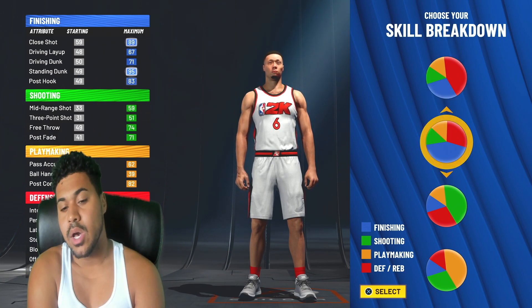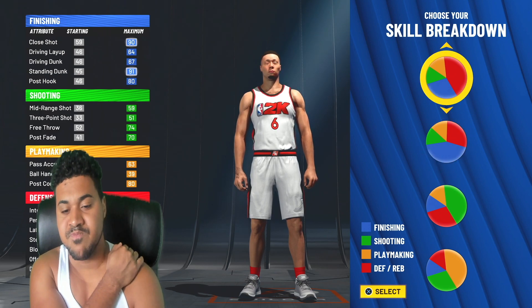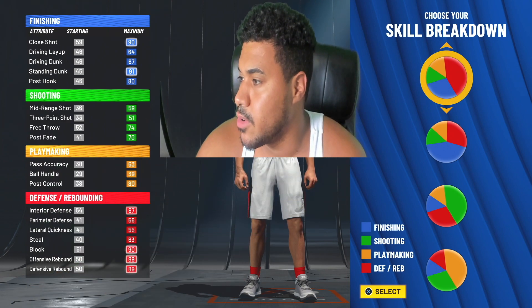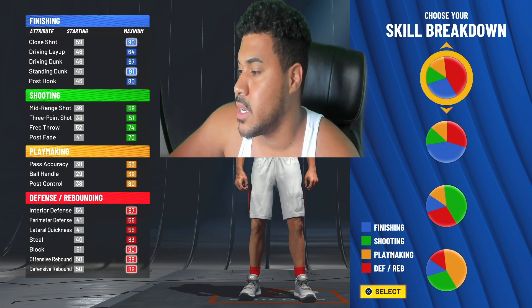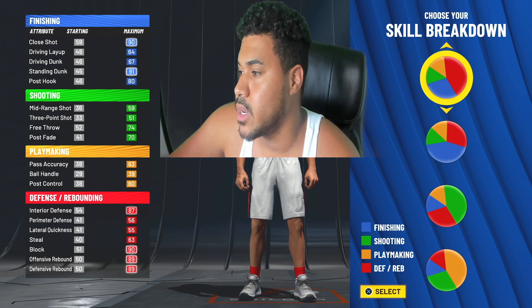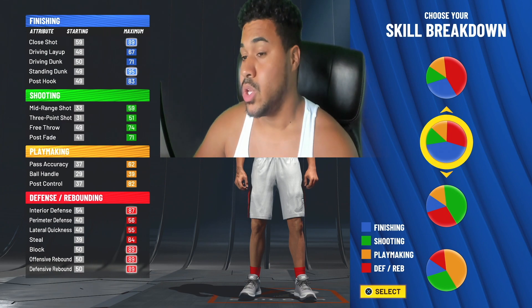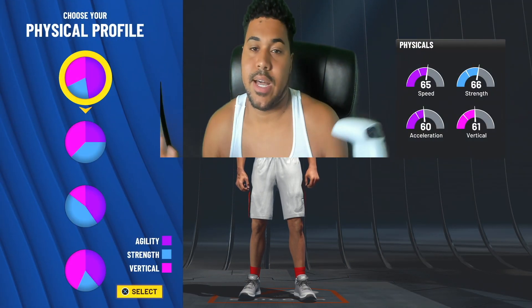I'm going to go with the red pie chart and the blue pie chart. Since I'm a center, there's really not much difference, but I can see that if I pick more red my offensive rebounds are 89 and 89 going down — the same. With the blue pie chart you get more dunk, so I'm going to go with more blue and less red for that reason.